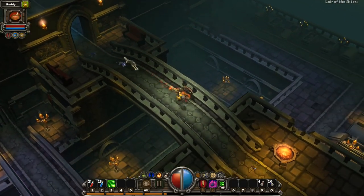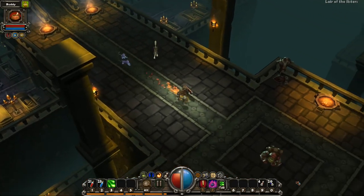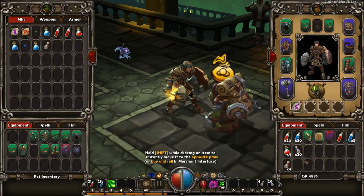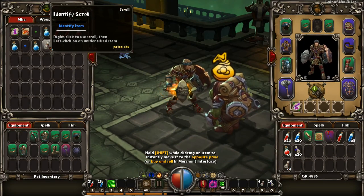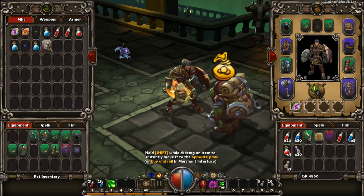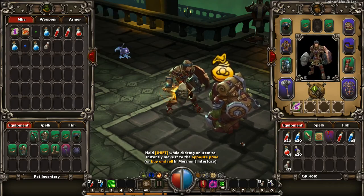So last episode we found a trader inside this dungeon, and I'm hoping he stays because the more junk that we get, we can just sell to him. Like, take this, take that. Does he sell scrolls? Yes. Right-click to use identify scrolls. Just give me 20 of those. Thank you.